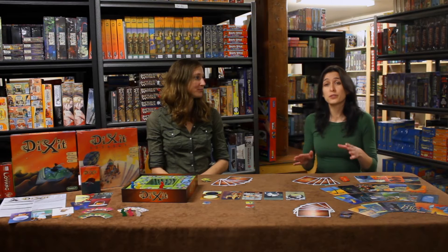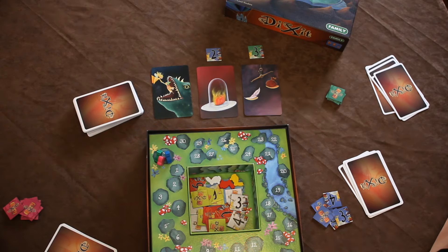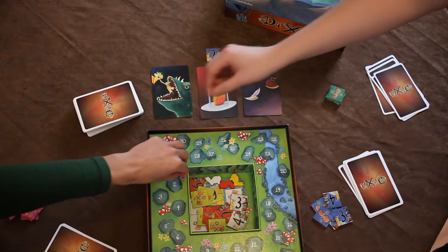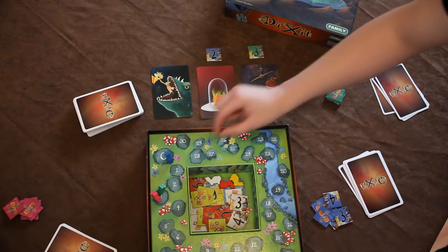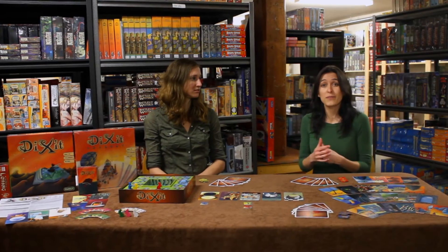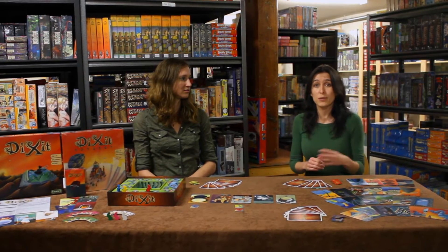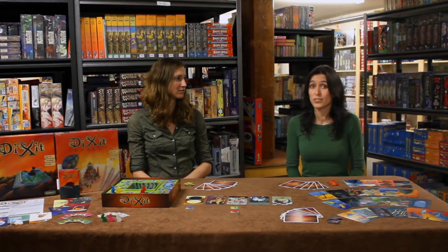Because the scoring opportunities are greater in a case where not everybody votes for the same card on the table, the trick to being a good storyteller is to be just ambiguous enough to have some players vote for your card and some players not vote for your card. Other players will have the strategy of choosing their cards strategically so that they can trick other players at the table into voting for theirs, which gets them more points as well.